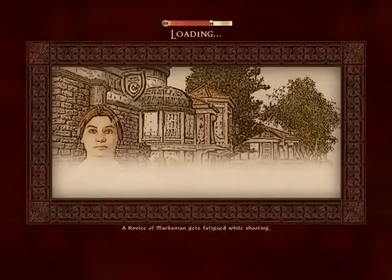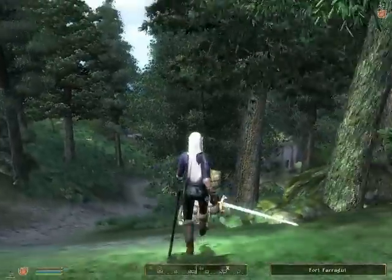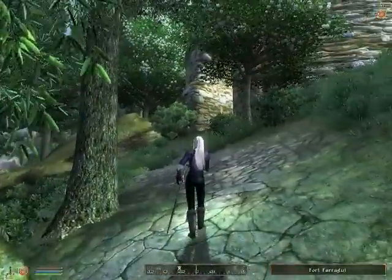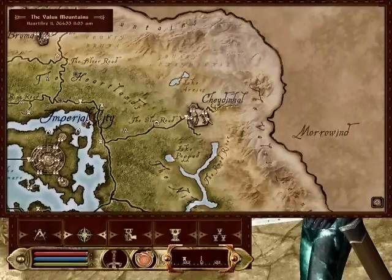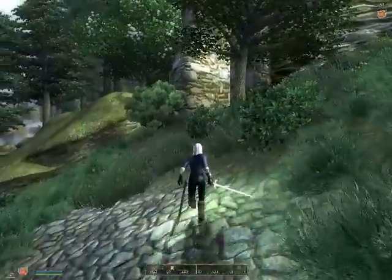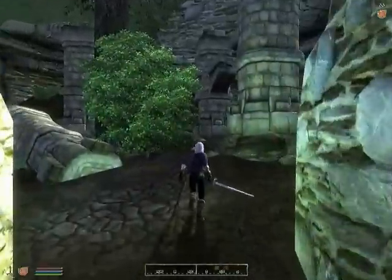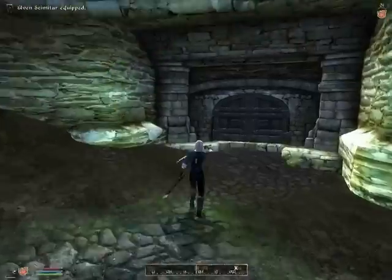This is my tutorial on how to get the 10 Poisoned Apples from Fort Farragut. You follow this road east of Cheydinhal. Here's the Cheydinhal East Gate, here's Fort Farragut. So you follow this road east of Cheydinhal.